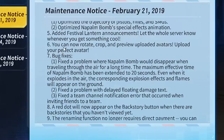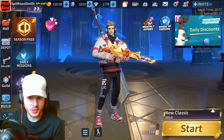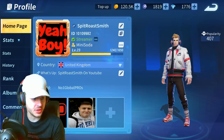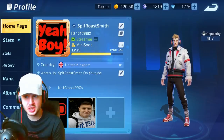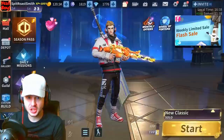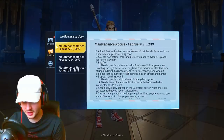You can now rotate, crop, and preview uploaded avatars. What this means is you'll be able to upload your own avatar on your home page — like a YouTube avatar or a cartoon character that looks like yourself. I think you're going to be able to upload it on this page, so that's going to be absolutely awesome.